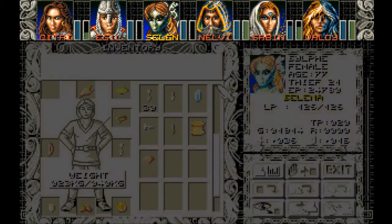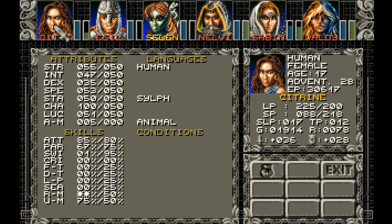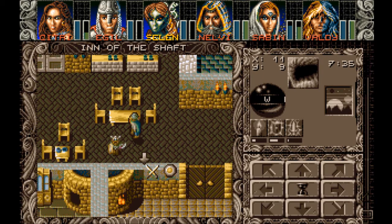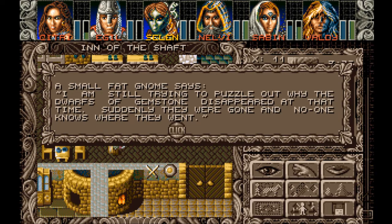I do want to have Selina trained in Search — that would be the next obvious thing for her. It may be Parry. Let's check what's going on in the Inn. We're in the sleeping music already. That looks like a Viking. A small fat gnome says he's still trying to puzzle out why the dwarfs of Gemstone disappeared at that time.